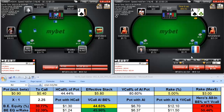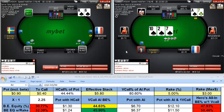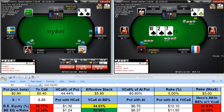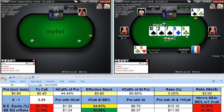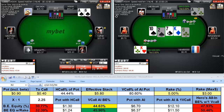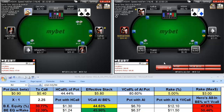Here we're going to isolate the limper from the button. We flop middle pair and the nut flush draw — brilliant. He bets and I'm going to pop that as a semi-bluff with a lot of fold equity. We got it in so good — spades. That is too sick. We got it in brilliantly because we were blocking his ace and we had the flush draw — even the king of spades wouldn't help him. Loss of momentum — that would be one. If I take another hit, that's going to be the end of this session.